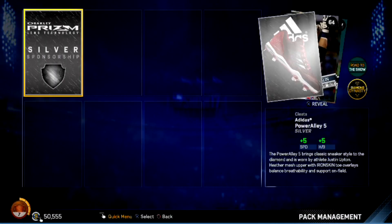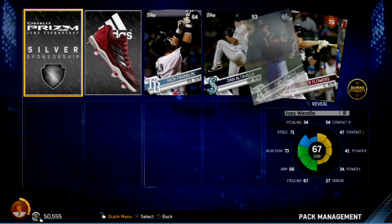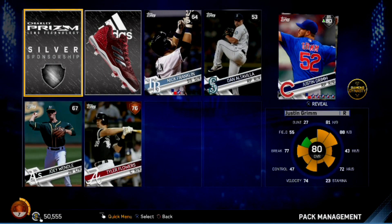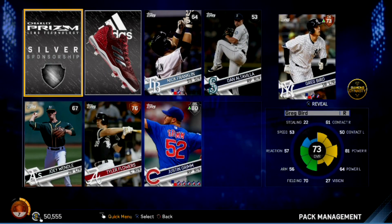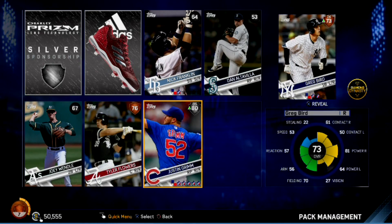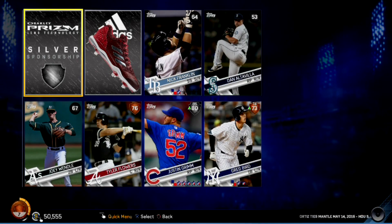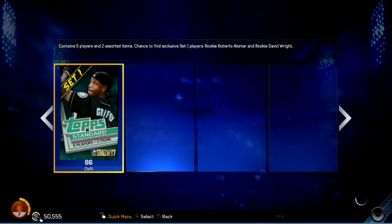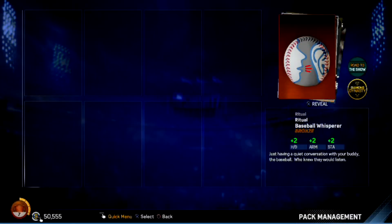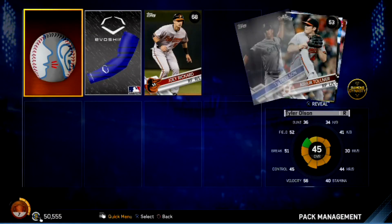Eight, seven more packs to go. We got another silver — Flowers, Justin Grimm 80 to 85, gonna be nice. And then Greg Bird. Not a terrible pack — still only one silver, no gold players, no diamonds. Not great so far but we'll get better.